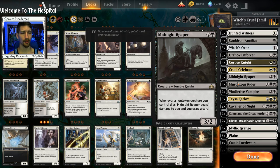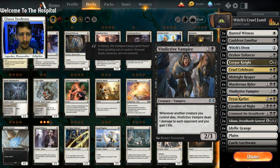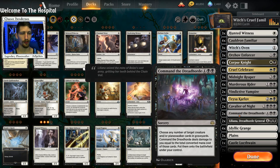We do have Midnight Reaper for some card draw. Before I added in Cavalier of Night, I had God-Eternal Bontu. As far as which one I prefer at the five mana slot, I don't really know — both of them have their upsides and both play pretty well. We have two copies of Vindictive Vampire just in case our Cruel Celebrant combo wasn't enough. And we also have Command the Dreadhorde for awesome Corpse Knight and Cruel Celebrant combos — you just bring back all your pieces and have a great time.